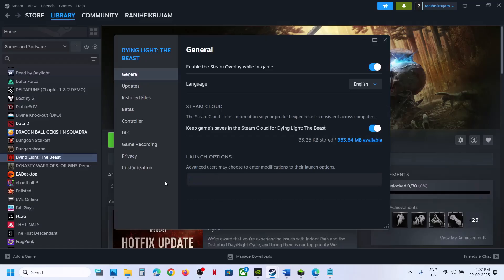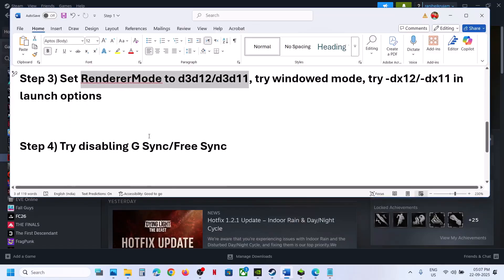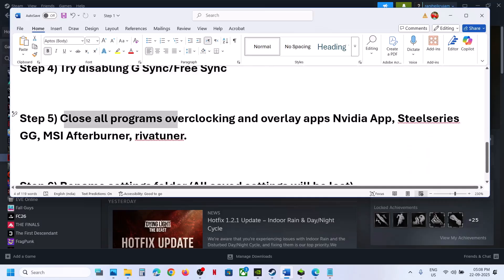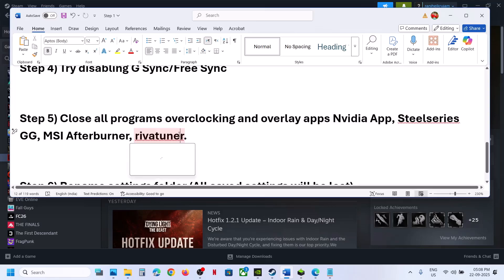The next step: if you are using G-Sync or FreeSync, disable it and then launch the game. If you have any third-party applications running, close them. If you have any overclocking applications running — such as the Nvidia app, SteelSeries GG, MSI Afterburner, or RivaTuner — do not overclock. Set everything to default and close all overlay and overclocking applications.